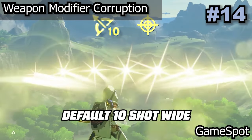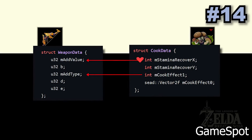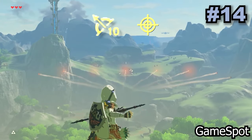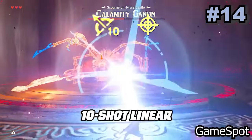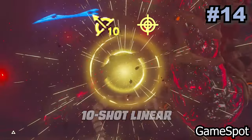Weapon modifier corruption is one of the most complex glitches in Breath of the Wild, but at its most basic it uses other item values to give insane modifiers on Link's weapons. These include 10-shot bows, super high damaging swords, and even some really weird ones like slow moving throwables. This glitch is super useful in longer runs as having these super powerful weapons makes combat much easier.